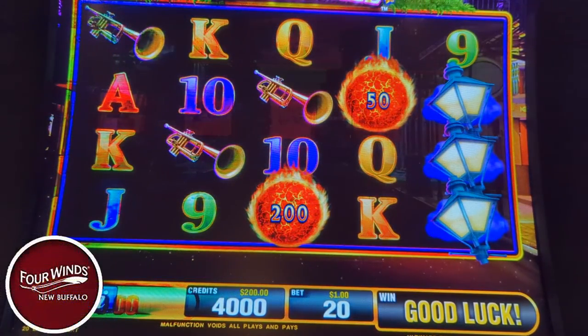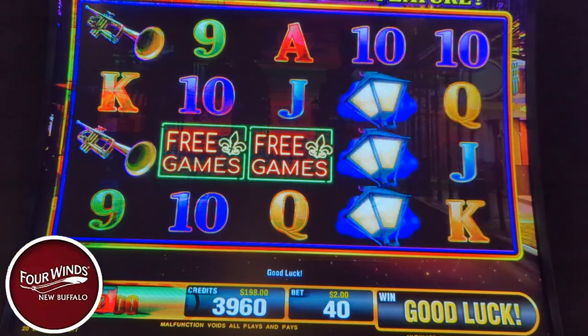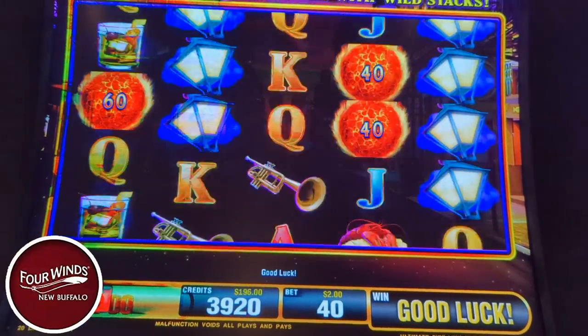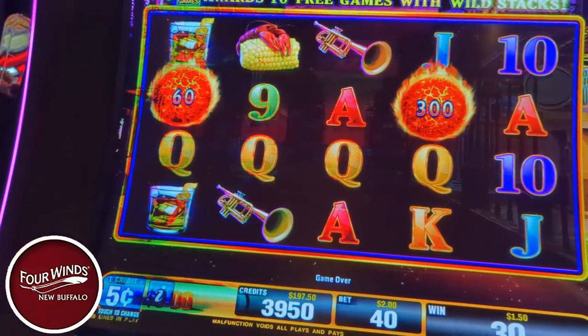We got $200 in the machine, we're on nickel denomination. Let's start off with some two dollar bets and spin.